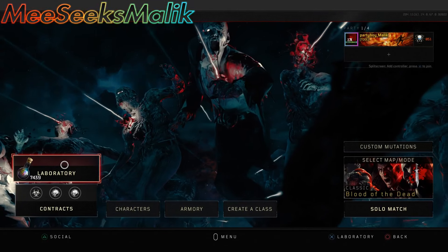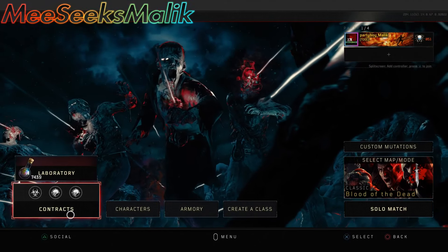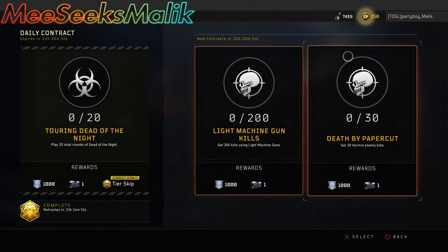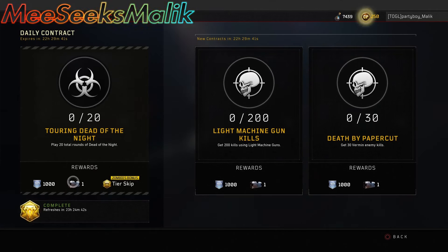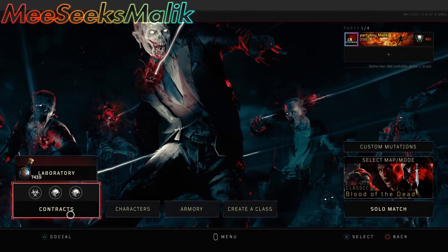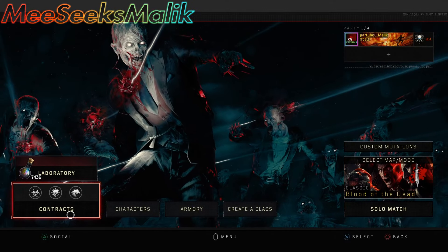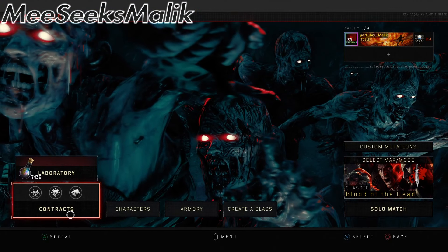So for this glitch, you're going to need another account with the contracts that you want. But before I do show you that, I'm just going to show you my account, my levels, and the contracts that I currently have, so that you can see that this is 100% legit. Now these are only one reserve contracts, which I don't want to do — I want to do the contracts that have two reserves. So we're going to go ahead and put in my secondary account with the contracts that I want to duplicate or repeat over and over.